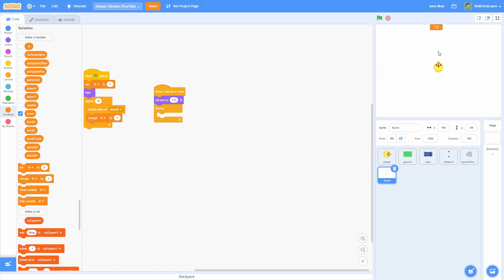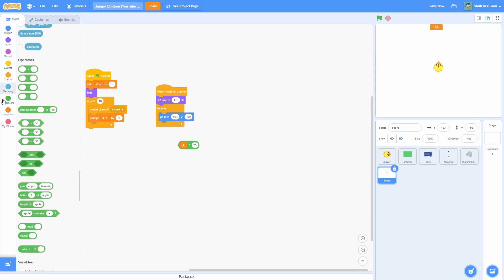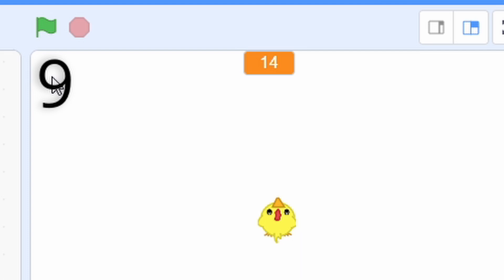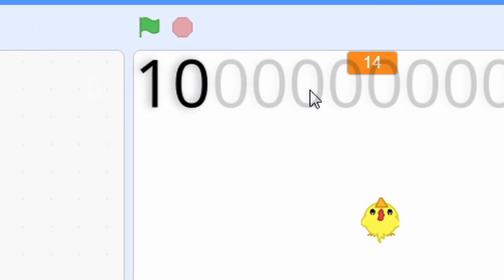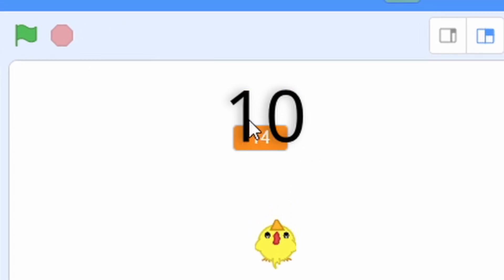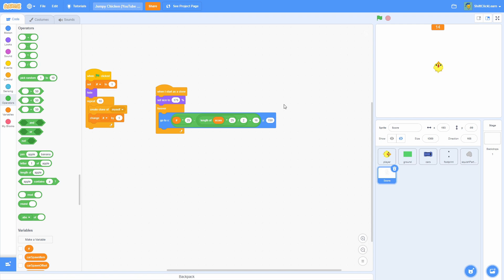To display the score properly instead of the ugly variable, add a go-to in the score's forever loop using: x equals the hashtag times 25, minus the length of score times 25 divided by 2, plus 16. Set y to 150. This centers the score automatically — when it's a single digit it sits in the middle, and as digits increase it stays centered rather than expanding to the right.